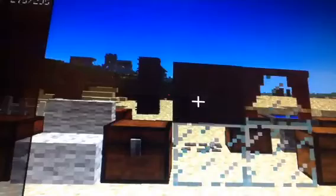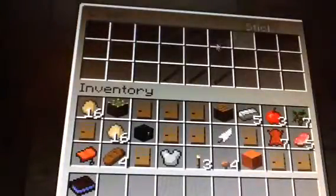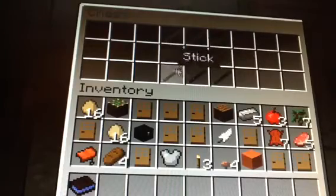Now we have the blinds, which doesn't help my lighting. It works just like this. To make blinds it just fills all the slots in the crafting table, which is quite cheap. Now we have the curtains.